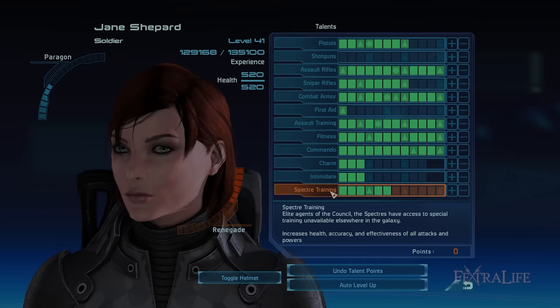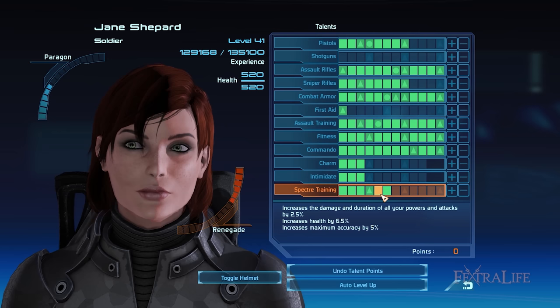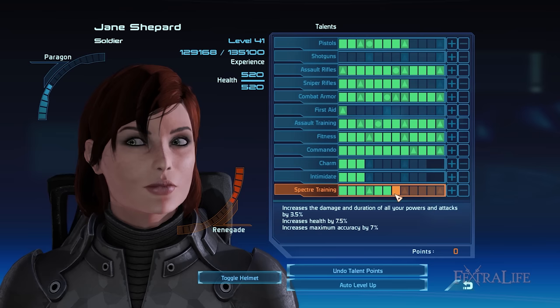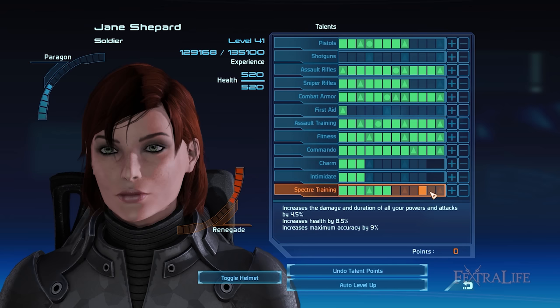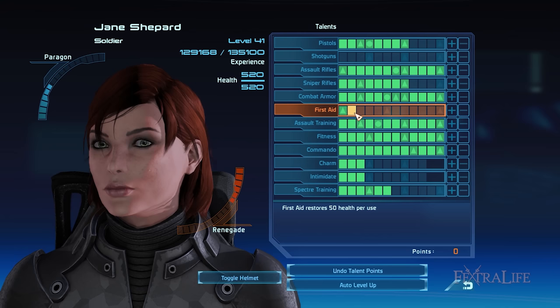The Spectre Training talent can be unlocked after you become a Spectre when you complete a Citadel mission within two hours of playing. Spectre Training makes your character stronger by raising the accuracy and damage you deal with weapons, improves your abilities, and raises your max HP. What makes this talent relevant is its Unity ability which lets you revive dead squadmates. This ability is especially helpful when fighting challenging enemies. At max rank you gain access to Master Unity, so you can restore 50% of your downed squad's HP and 100% of their shields immediately. As a Soldier you only need to allocate a small number of talent points into First Aid, increasing it to rank 4 so that you can give back 70 HP every time you use a Medi-Gel.